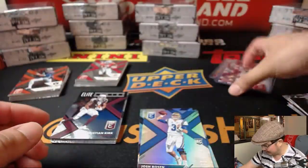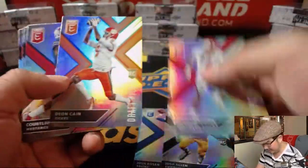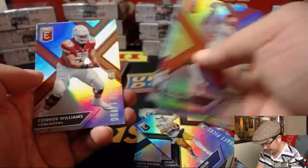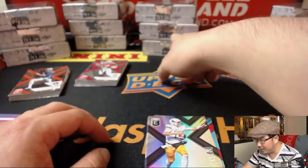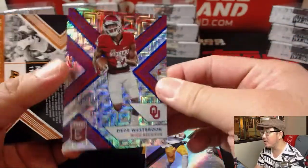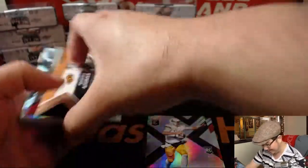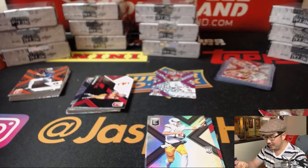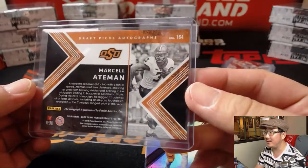Should be studying all the backs of these cards at some point. Christian Kirk. It's a long season, we'll figure it out. Josh Allen's here. The names start to look a little more familiar now that we've done a lot of that Leaf Metal as well. We already know D.D. Westbrook, 8 out of 25 — just following you everywhere, Eric. And there's Marcel Aitman for Oklahoma State.